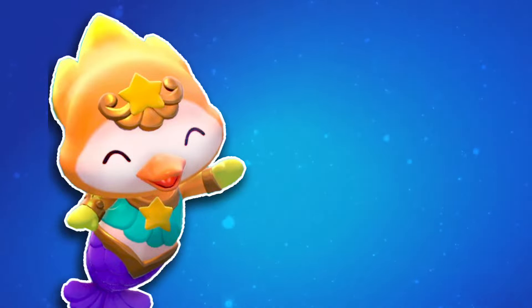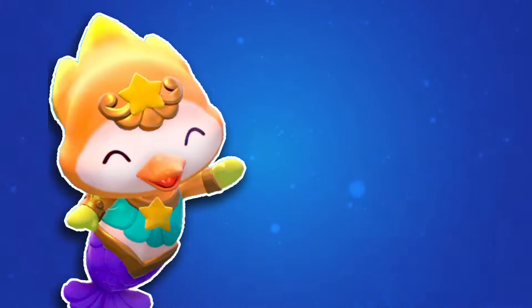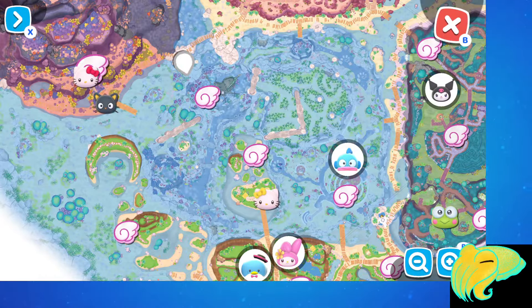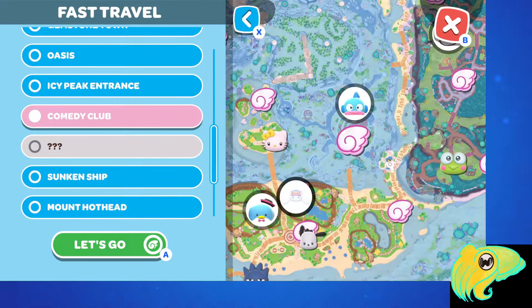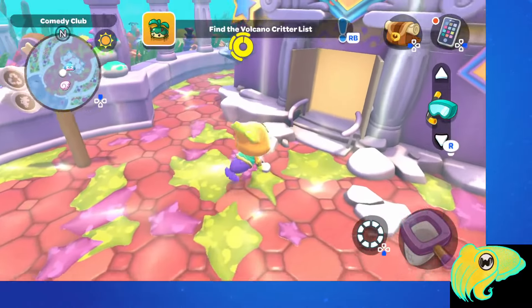Once you can swim underwater in Hello Kitty Island Adventure, you start seeing all sorts of critters underwater, and you probably want to know how to catch them. Eventually, as you start unlocking quests, you'll see the Bubble Wand quest come up, and this is going to be the tool you need to catch all of these underwater critters. Let's walk through each step in the Bubble Wand quest, because some of them can be a little bit tricky, and I know I went the wrong way for part of this quest, so let me save you some time and show you the shortest route to some of the locations this quest requires you to go to.